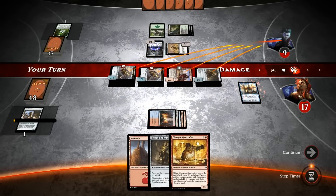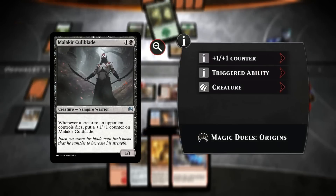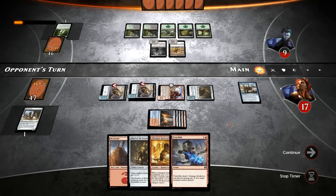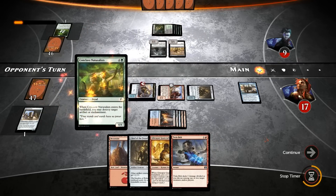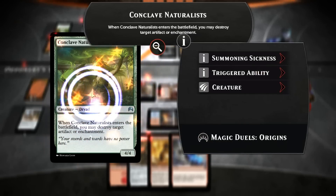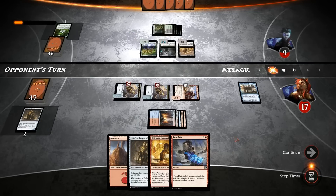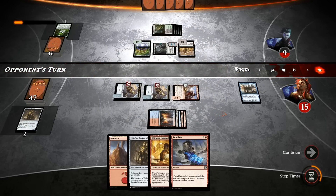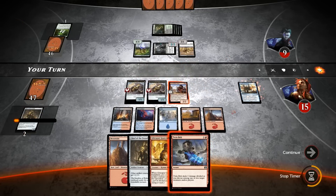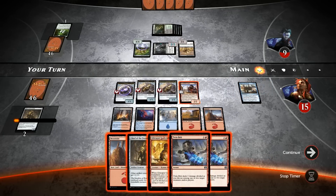We get our card draw right away. I guess we shouldn't have played our Guildgate in case we drew Fiery Impulse — then we want to play Mountain and maybe keep up Fiery Impulse. We don't get punished. Twinbolt is also a nice draw on this board with two one-toughness creatures. And if he does have a Languish here, we can simply refuel with our two creatures, so it's not the end of the world. Conclave Naturalist could kill the Spy Network, or it could kill the Chief instead — which is also an interesting decision.